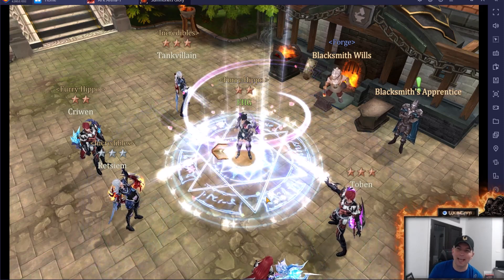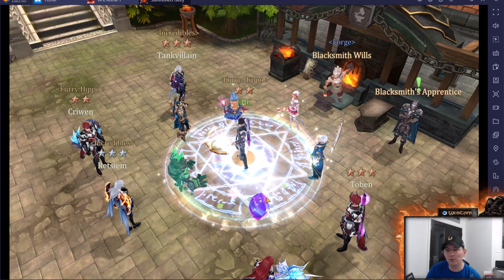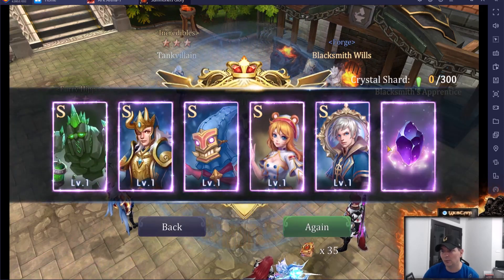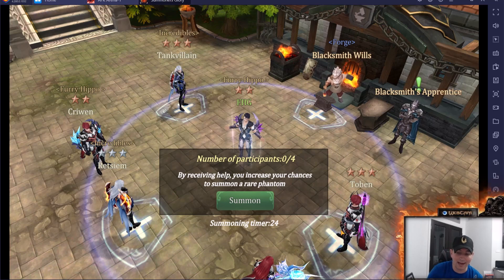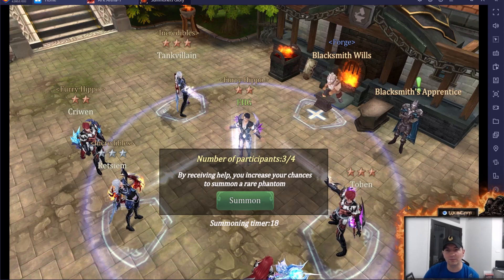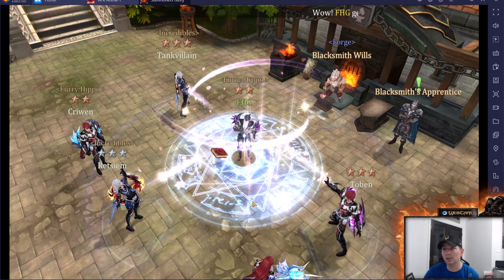We've already gotten three SS heroes here, and this is what the game is all about — getting the heroes to do evolutions. If you didn't see the last video on evolutions, this is exactly what you need. And — no way — that's a crystal for the crystal shop! That is awesome. I'm jotting that down. I didn't know you could get crystals out of the summoning books.